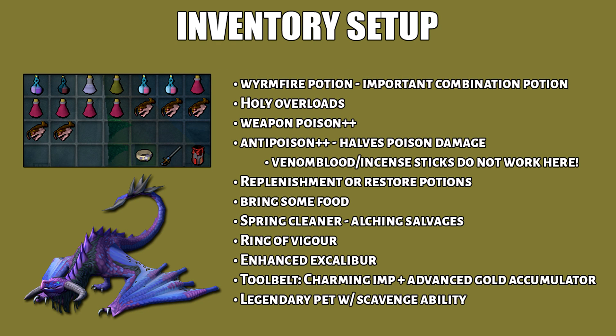Here is my inventory setup. Other than Holy Overloads, Weapon Poison++, Replenishment and Restore Potions, this is what you want to bring. The Wormfire Potion is really important because it blocks the fire breath attack from the wyverns. Then we have the Anti-Poison++ and it will halve the poison damage. Unfortunately, Venom Blood and the instant sticks do not work here. Obviously, you want to bring food here, especially if you're new.